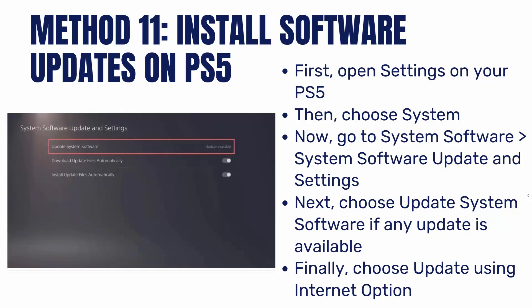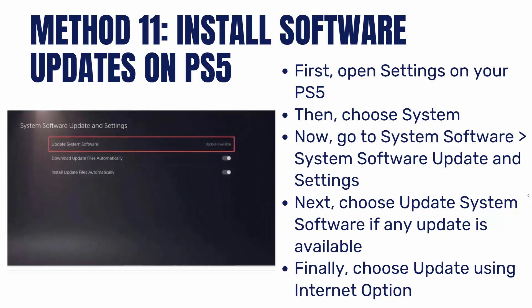The next method is to install Software Updates on PS5. For that, open Settings on your PS5, then click on System. Now go to System Software, then click on System Software Update and Settings. Next, choose Update System Software if any update is available, and finally select Update using Internet.